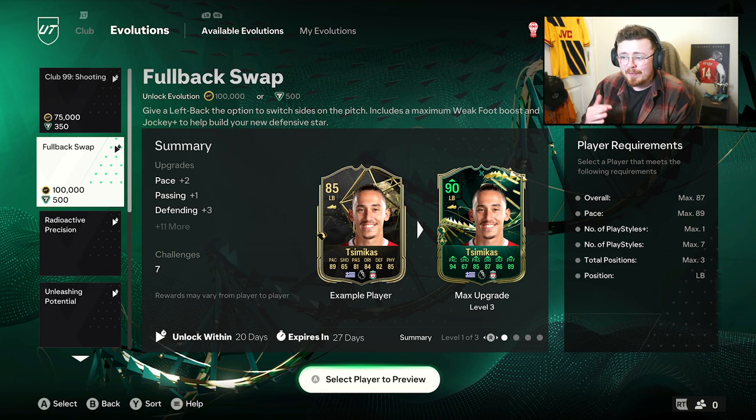So plus four to defending, plus four to physical, plus three to dribbling, plus four to passing, plus five to pace — that is big. Can play multiple positions as well, so maybe right backs that can play left back are going to be eligible. Number of playstyles max seven, and one playstyle plus. Pace requirement is 89, which kind of rules out a lot of cards right off the top.